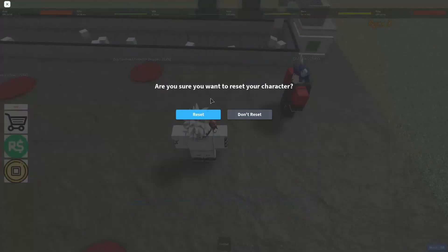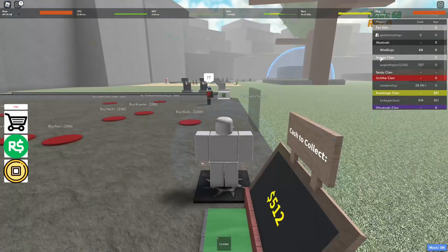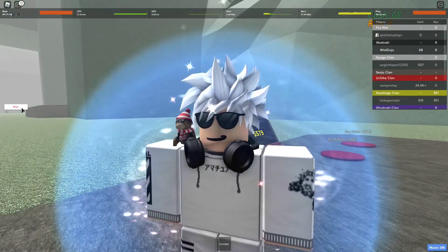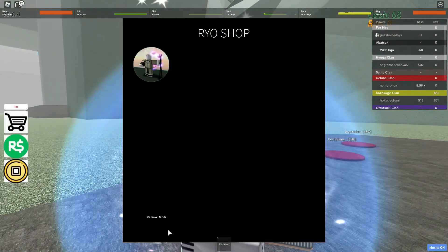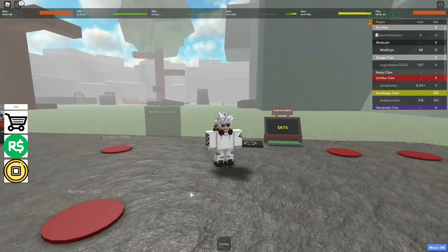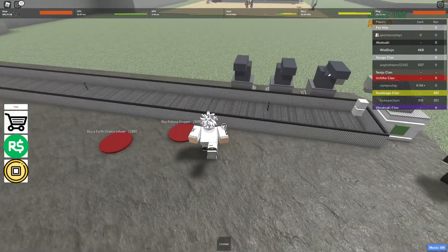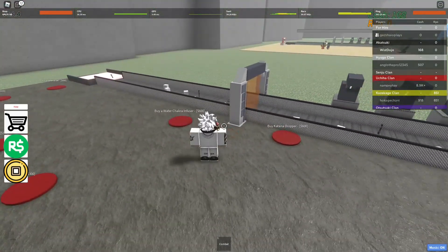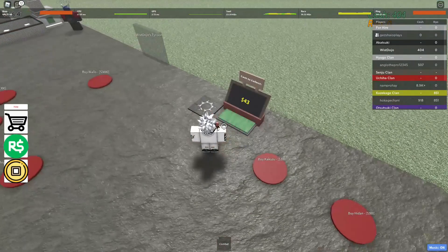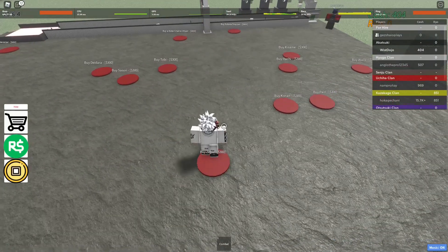If we reset here, we might be able to get the curse mark and test what it does. Does it add something to yourself? Is it in here? Remove mode — now I have a sort of face thing. Maybe it's just your face? I'm not very sure what it does. There's also an earth infuser, which is like an upgrader basically. The money is going up fast.